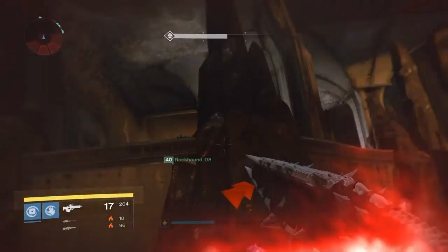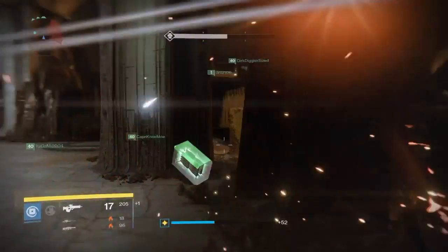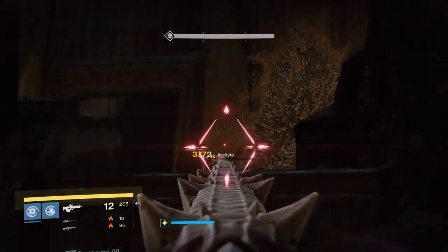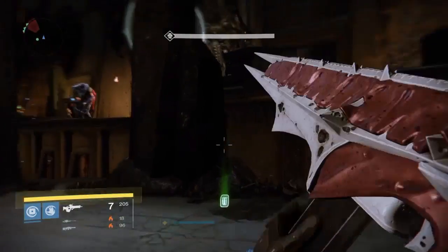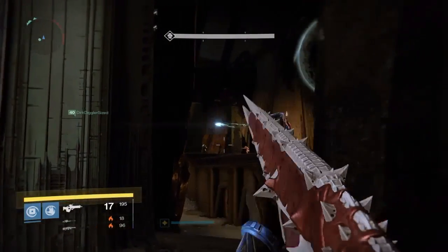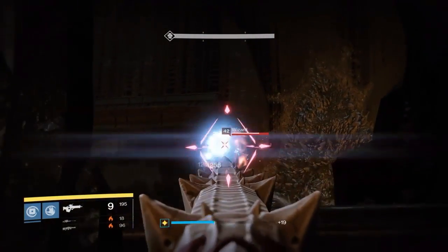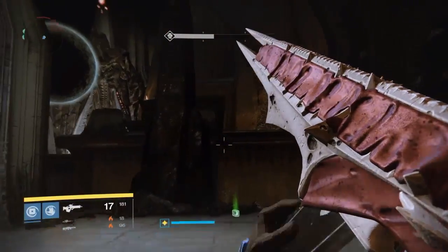If you enjoy this video go ahead and smack that like button and subscribe to the channel. Now first things first, whenever you get into this room you're going to want to split into teams of two — two people up to the left plate, two people stay in the middle, and two people over here on the right plate where I'm at right now. That's going to make your life the easiest, and what you saw initially was that I was looking back to see if I had a good vantage point on the pillars.